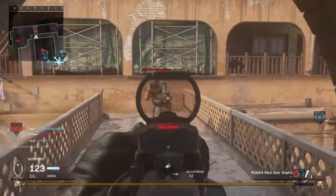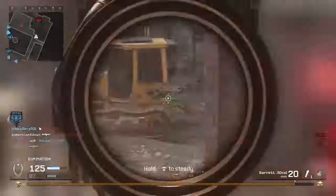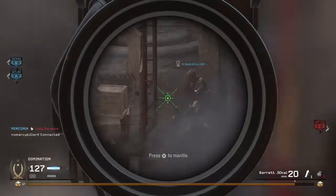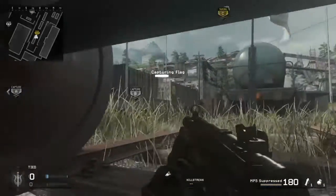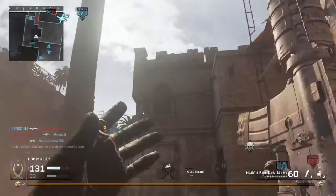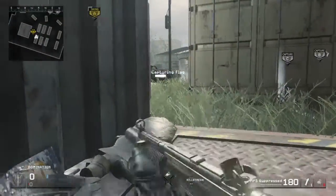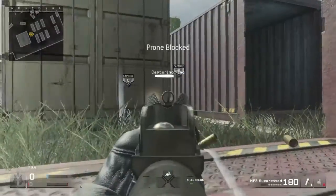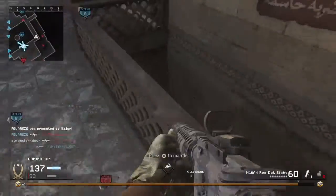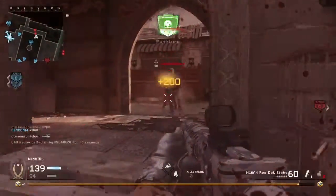Tip number two is to learn your capture spots. COD 4 maps are notorious for having spots on domination points that make a person capturing either very hard to see or protected by cover. Two of the most notorious are in Pipeline — you can crawl under this train cart, still shoot at defenders, and get the capture usually undetected. The other is in Vacant, where on the A flag you can crawl into the side of a crate for a good shot at the capture. Be aware though, COD 4 veterans have been playing for 10 years and likely know all these spots.